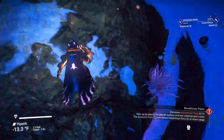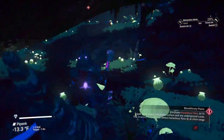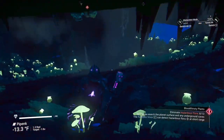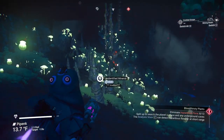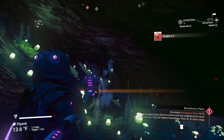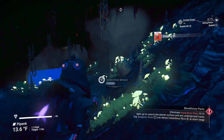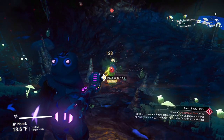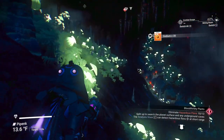Looks like we got another cave here — let's drop in. This one's going to be entirely done with caves, it appears. Make sure we switch back over to our mining beam because we don't want to blast them out of existence. There's one — that's number nine, we need four more. It's funny because we're only finding them in batches of ones and twos. There's one right in front of me — gone. That's ten.